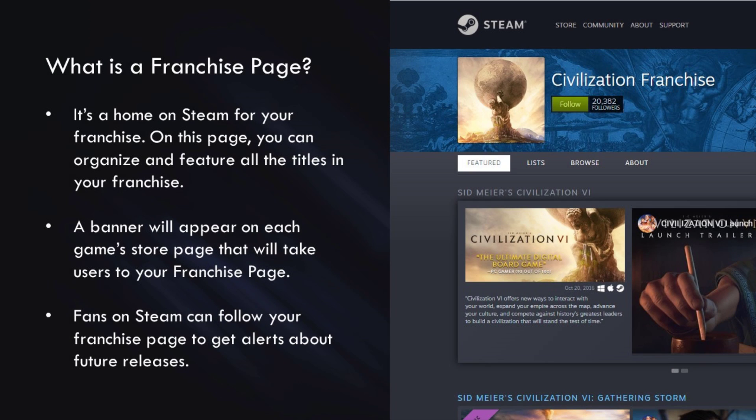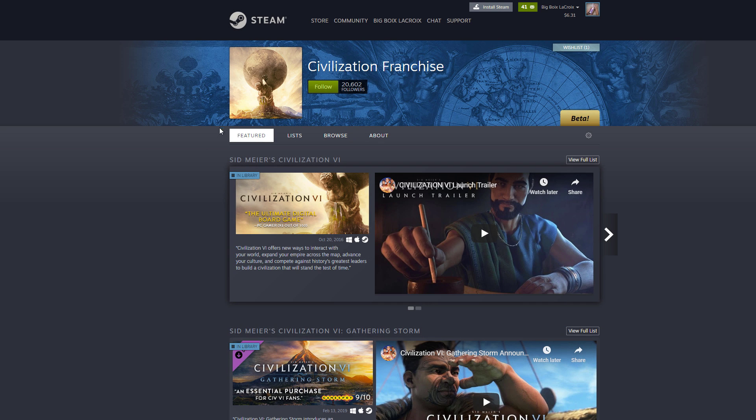So what is a franchise page? It's a home on Steam for your franchise. On this page, you can customize and organize the way that all of the titles in your franchise are featured. In the graphic to the right, you can see that we're using the Civilization franchise as an example — they've done a really excellent job with their franchise page. When you create a franchise page, a button will appear on each game store page that will take users to your franchise page. And fans can click follow, as you can see in the image to the right, and they can get news and alerts whenever you release a game within this franchise.